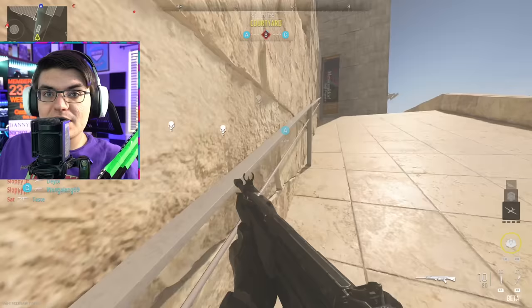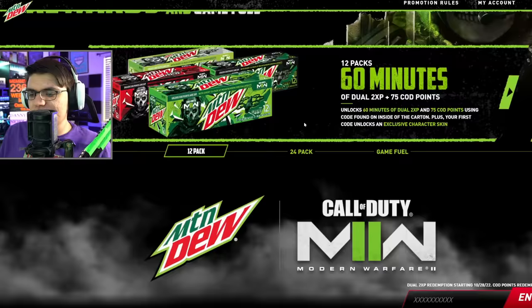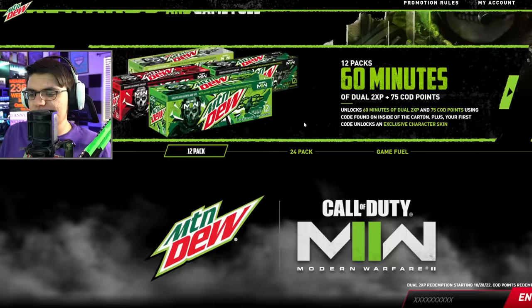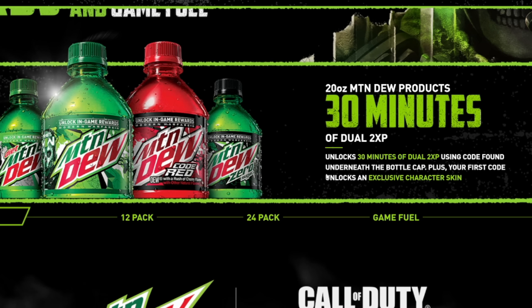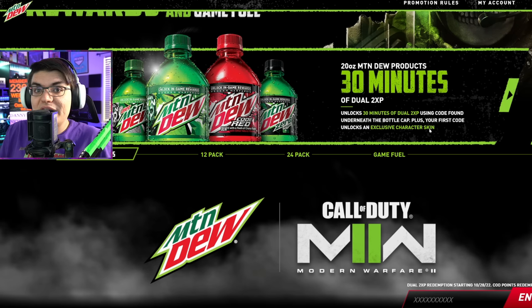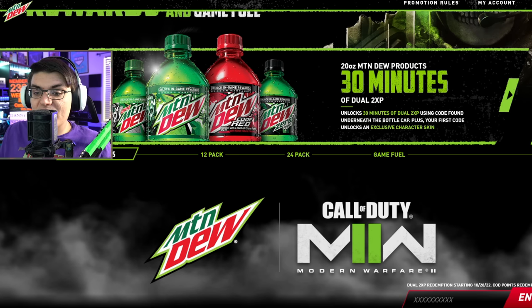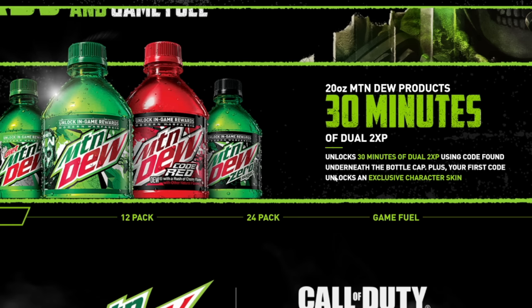This next one's probably the most well-known promotion — it's the Mountain Dew Modern Warfare 2 promotion. You're going to get COD points, some XP, and there is an operator skin as well. No matter what, if you buy any Mountain Dew with a code, you're going to get the exclusive character skin — that's really the only in-game cosmetic item. If you buy a normal MW2-branded Mountain Dew bottle, under the cap there's a code. Enter it to get 30 minutes of dual XP and the exclusive character skin — no COD points with this one.